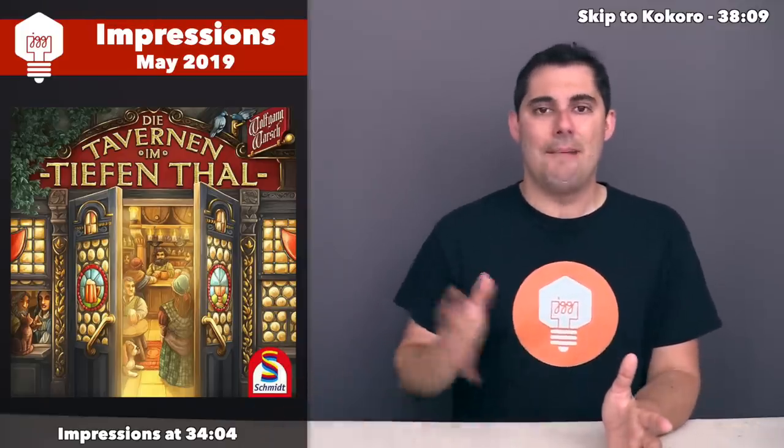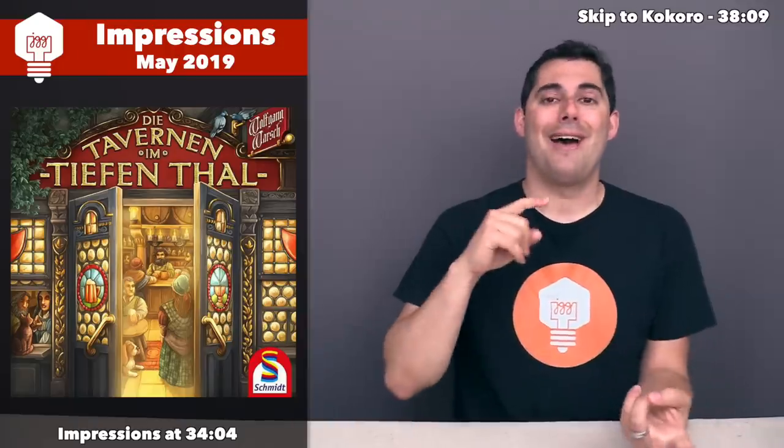Game four is Das Tavernen im Tiefen Tal — The Taverns of the Deep Valley in English, likely releasing as Taverns of Tiefenthal later this year. This is the newest design by Wolfgang Warsch, who has recently designed Gänschen Clever, Doppelt So Clever, The Mind, The Quacks of Quedlinburg, and Bricks — a stream of interesting games, each with cool design nuggets.